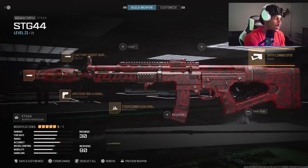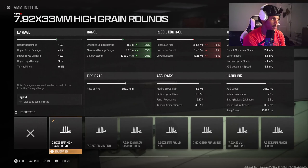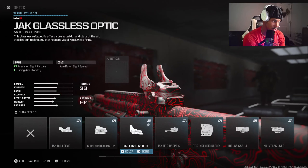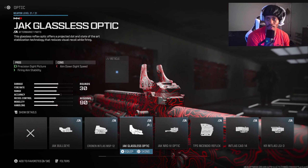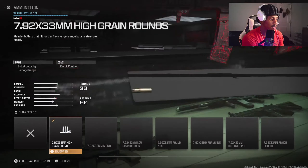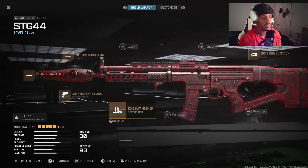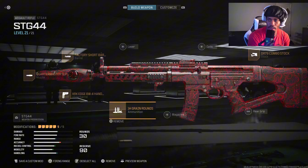Everything else is optional since you've got one slot. I'm using ammo right now to really help with the damage. I don't have an optic on because I'm using ammunition, but if you want one, the glassless optic is always the best one to go for. I'm using the ammunition to help with more damage and range on this gun. That's the class right there — look how sexy that loadout looks.